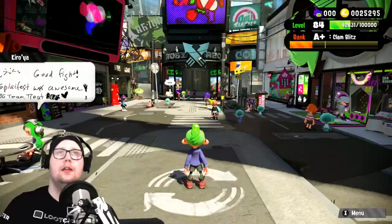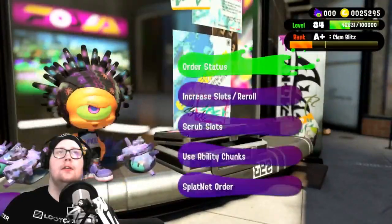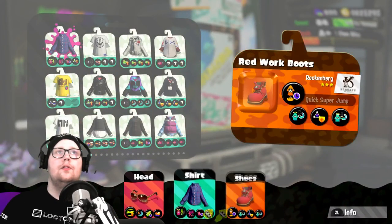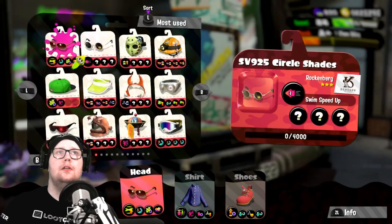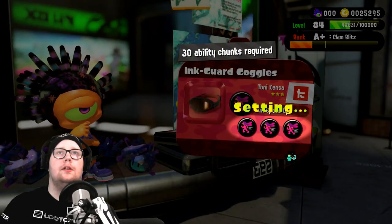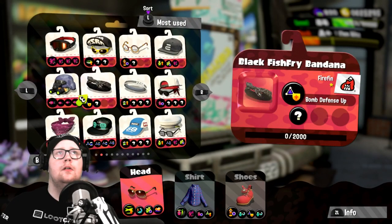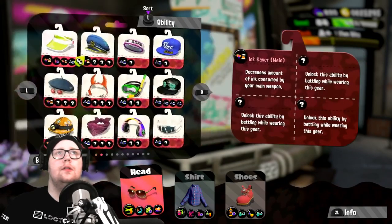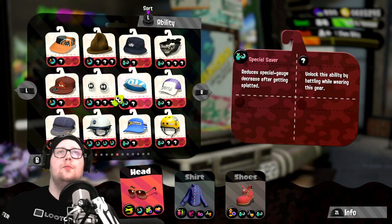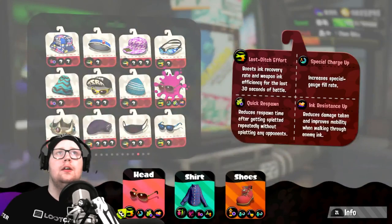In the ability chunks area, I have a lot of pieces of gear that I don't really use. I wish you could sort by complete gear, so you have the complete gears you already made. Let's go to ability chunks — I think it's this head gear right here. This is the one. Now I have this one maxed out and I get a special saver. A special saver reduces the special gauge decrease after getting splatted — that's a pretty good one. I already have a special charge up one as well, which is kind of cool.